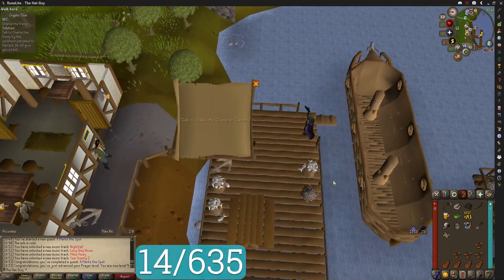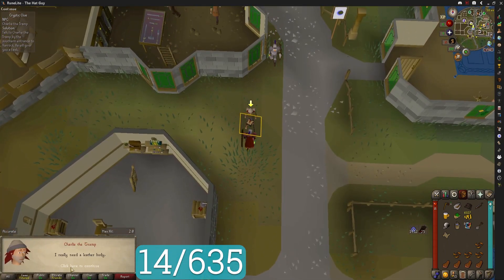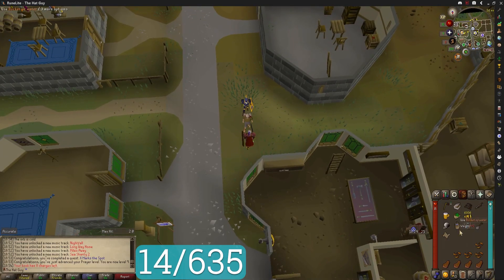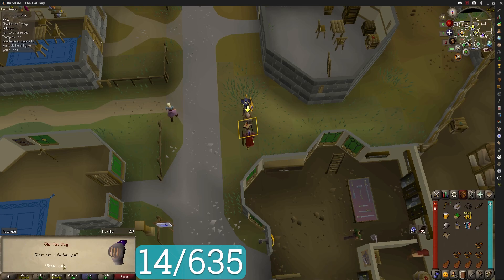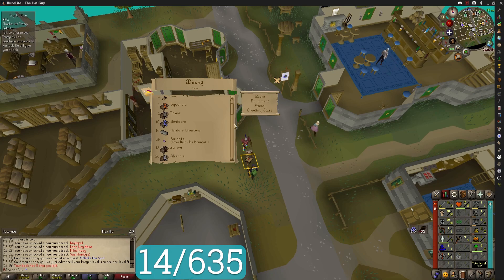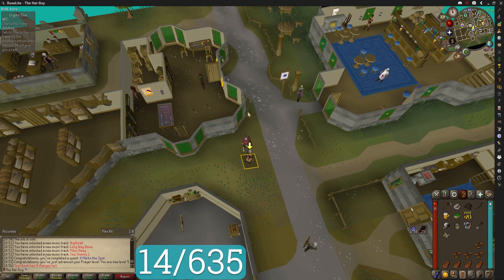We get started on the first step: Charlie the Tramp. He wants a leather body - yeah, that's not too bad. Here's your leather body, sir. The next clue is Charlie the Tramp again - he wants a piece of iron ore. That might be a problem because I have the lowest mining level possible and iron ore takes level 15. That is a very different number, so I'm going to have to go get that.